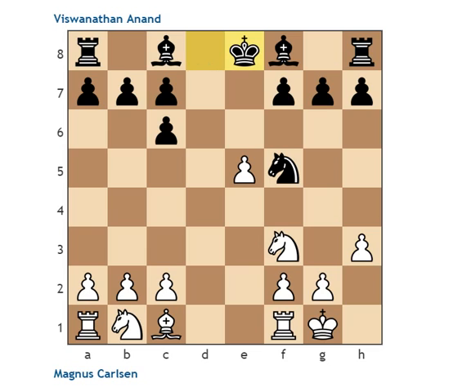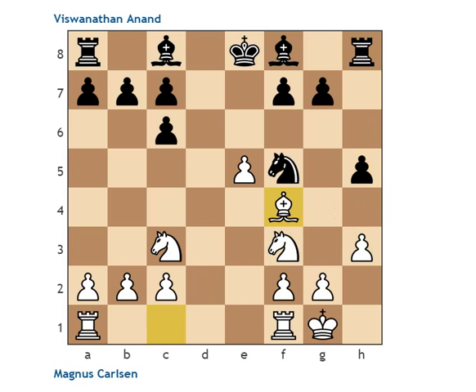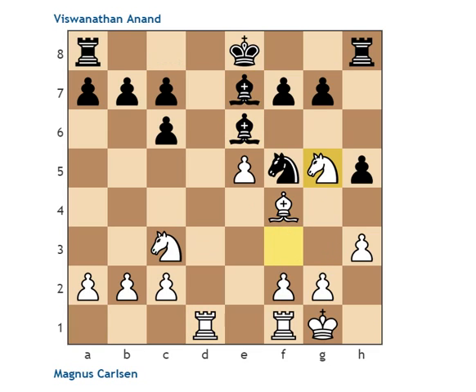We soon get a lot of subtleties and lines like h3 trying to push g4 at some point. Knight c3 looks normal. h5 is designed to probably get the rook out at some point, also designed against this g4 pawn push. Bishop f4 to support the pawn, possibly thinking about attacking the c7 pawn, but also mainly supporting the pawn so you can get your rooks towards the center. This kind of position is extremely complex — nothing is definitive. Both Anand and Carlsen are well aware of this theoretical position.